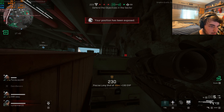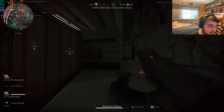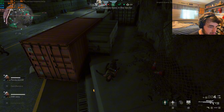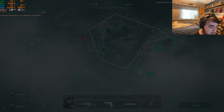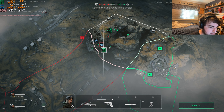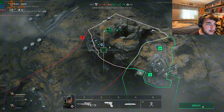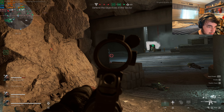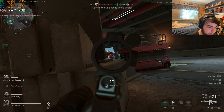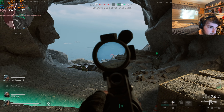How did that dude get past me? I quickscoped him but got sniped from across the map. Let's try out the ARs since we're in a more close-quarters area now. I don't think we're able to edit your class in-game — I'm clicking on it and it's not doing anything. So we'll just have to go with the default M16 class. I should have a launcher or something to deal with vehicles — I'm getting out of here.